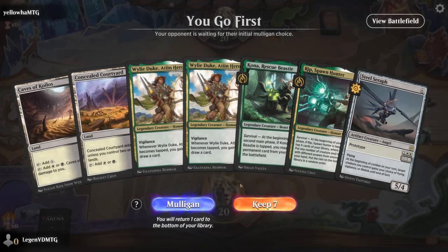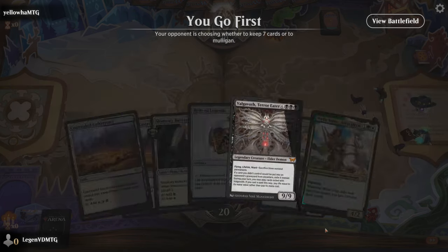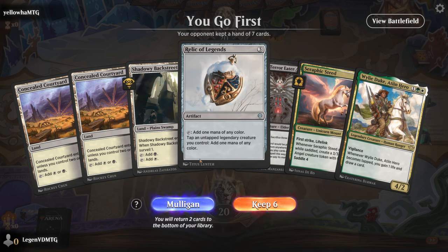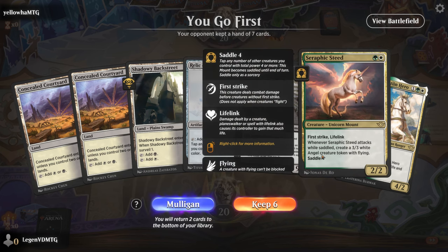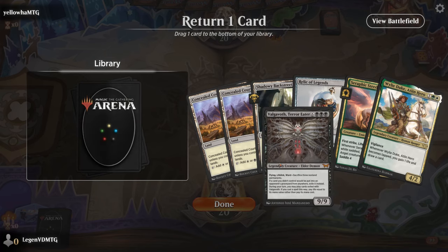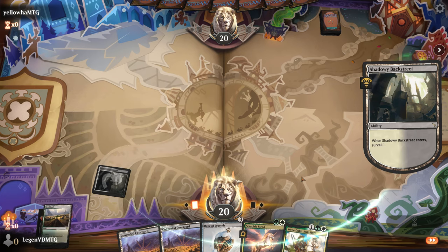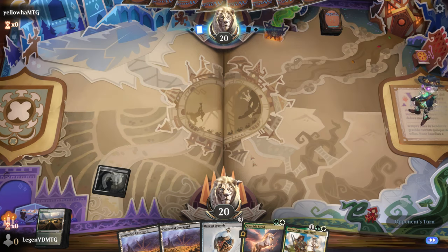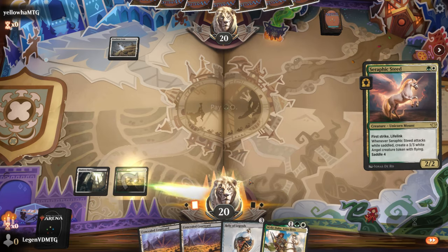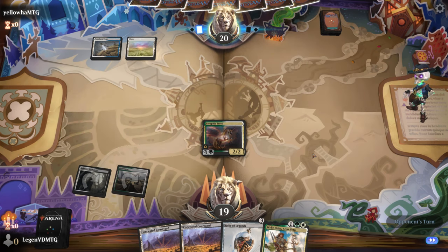Game three: on the play missing green mana with no real way to easily tap our creatures — we take a mulligan. On six cards we're again missing green, but we have Relic to fix colors. If we find green on turn two, curving Steed into Wily Duke is strong enough to keep. Valgavoth has to go. We surveil and find Brushland, so our curve might work out. Relic is also very good with Wily Duke, but we saddle the Steed instead.